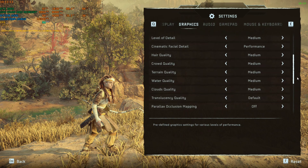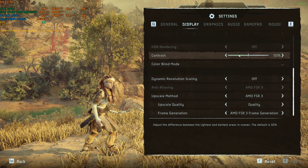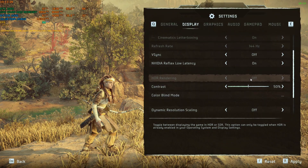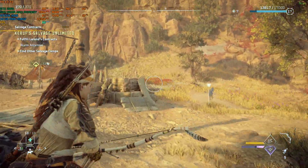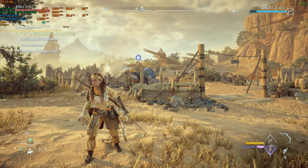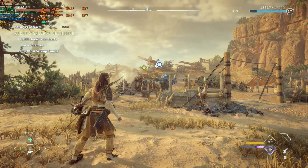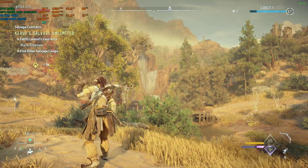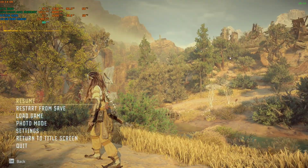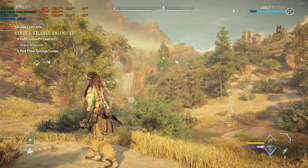Disable motion blur in game settings — everything else is fine. I'm on the medium preset and it's running well. Nvidia Reflex Low Latency is also working fine; I'm on On+Boost. They've managed to fix it pretty well, but there are still one or two issues. Notice the horse icon and the mission icon — if you pan the camera very slowly, they appear to move at 30 fps. The custom marker also lags slightly while the game runs at 90 fps.